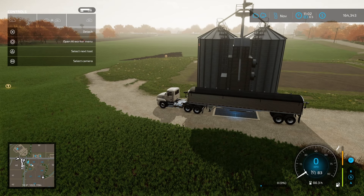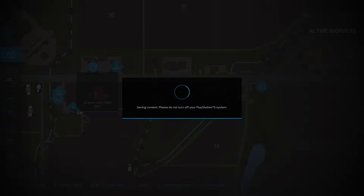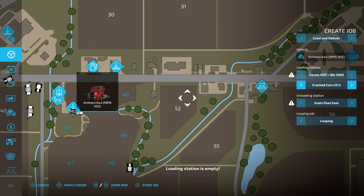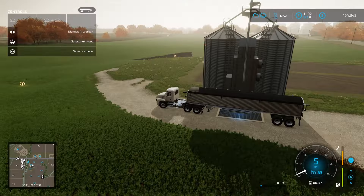Hey guys, welcome back to AF Farms for another episode of Elm Creek. So what we're doing here is we are about to do another load and deliver. We're emptying out this silo in preparation for moving the farm operation. We want to grab the rest of our wheat - I think we've got 53,000 litres - and take it to Grainpool East. And then we're expanding in this field here, so we've got to do a bit of levelling.